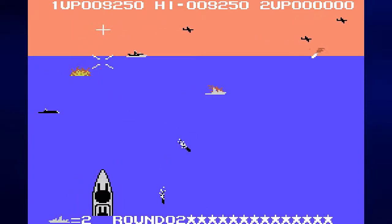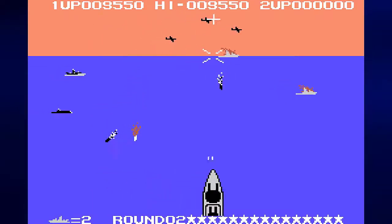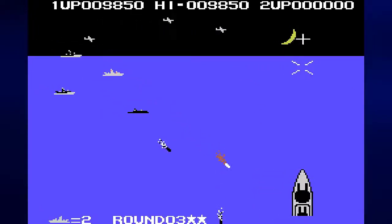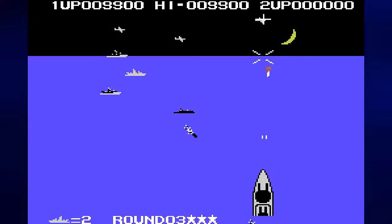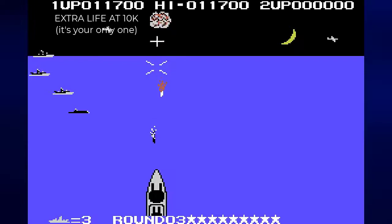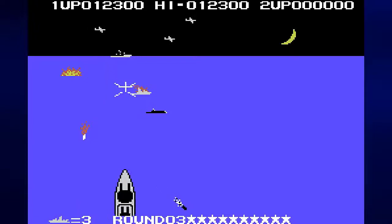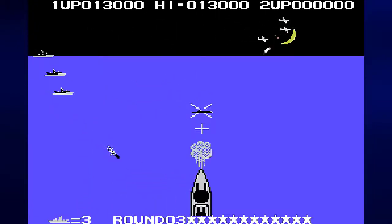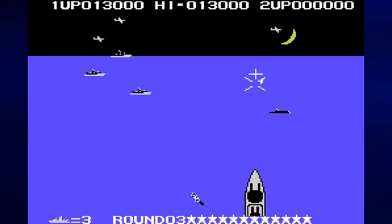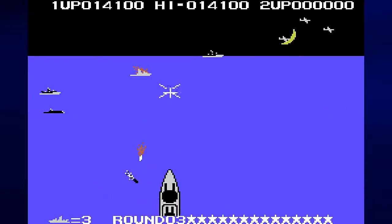Interestingly, the ships give more points than the planes do, but the planes have the worst firepower. If you don't know what you're doing and you're not exactly paying attention, the planes can shoot you down pretty well. It's pretty easy to avoid the black missiles that always shoot out diagonally — they never change direction, they never double back on you. But the white missiles do have a homing capability.